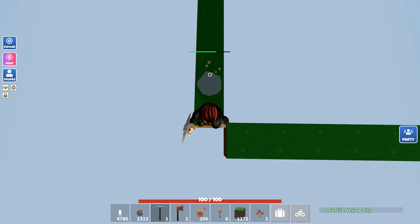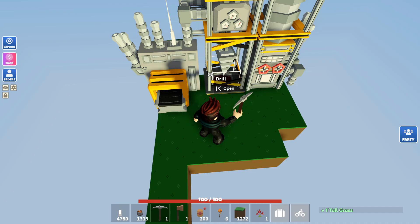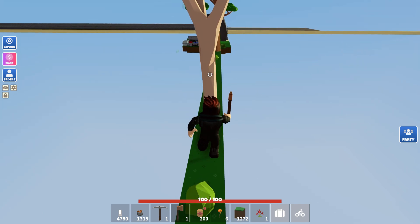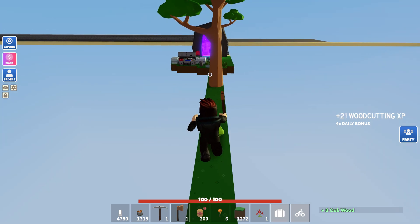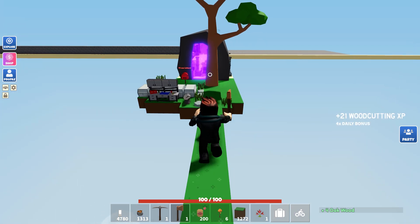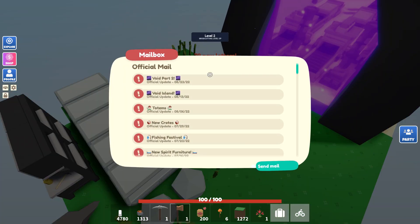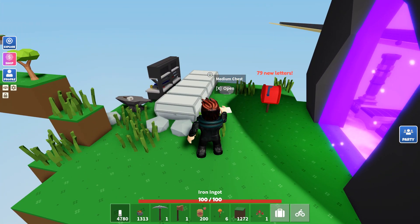Let's go over here and see what this thing's all about. Okay, it's drilling nothing, apparently. So, that's cool. Oh, and the sapling stays. Okay, that's nice. Four times daily bonus. Seventy-nine new letters. Are you kidding me? Okay, let's open this. I don't think any of that is important. Alright, so we're gonna make this land bigger.